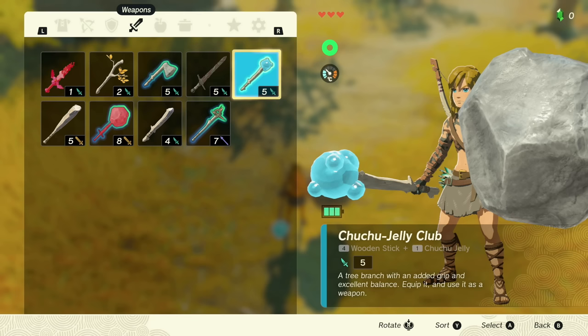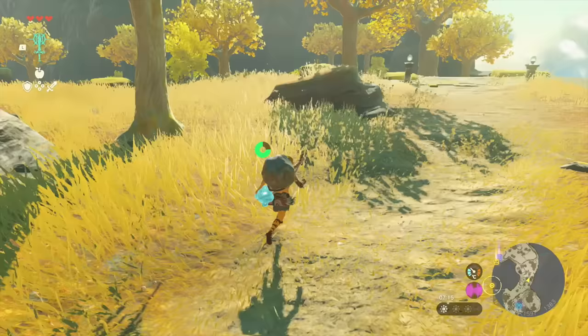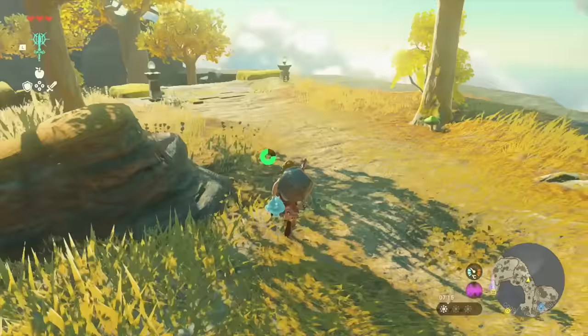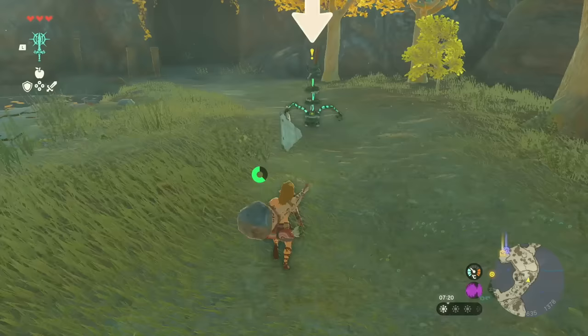Why does that do more damage? A tree branch with added grip - equip, use as a weapon. It doesn't say what the thing really does, it just says it does one more damage. Let me attack something with it if I find something and see what it does. I just kind of try and blend everything on everything early on because it's fun to play around with.